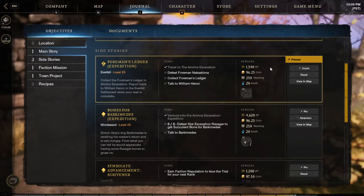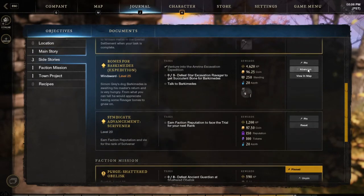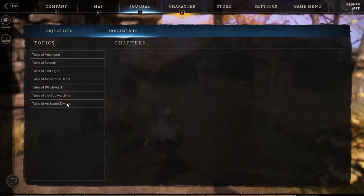Sometimes it can be difficult to tell what exactly you're getting for each individual quest. They have the standard ability to view it in the map, and pinning it will put it in your quest tracker on your UI. If you are someone who cares about the lore of the game, they also have your documents stored here, where you can go through and read what you have found.